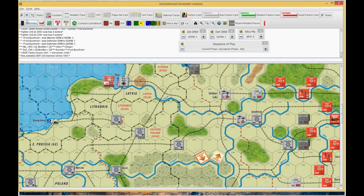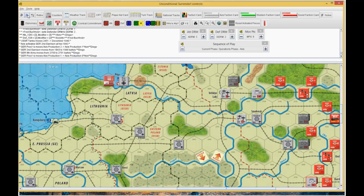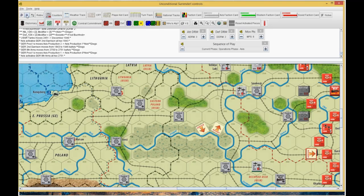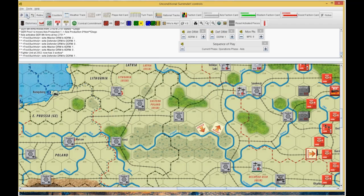He activates the garrison up in the swamp, moved it down. He did an assault on Kursk, starting at 0 to 0. In combat commitment, I committed but he did not — so I got a plus 1 from the airplane. He rolled a 6, but I rolled a 5 plus 1, which is also a 6. That stopped that assault.